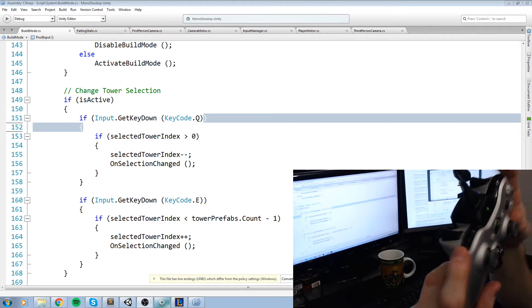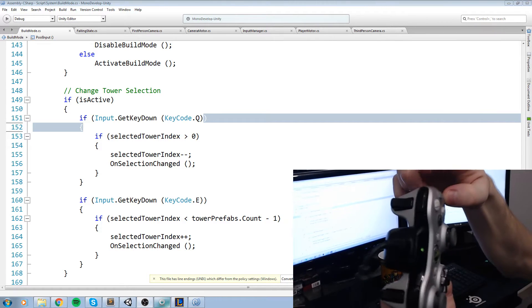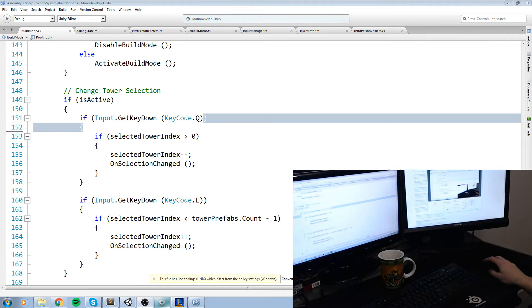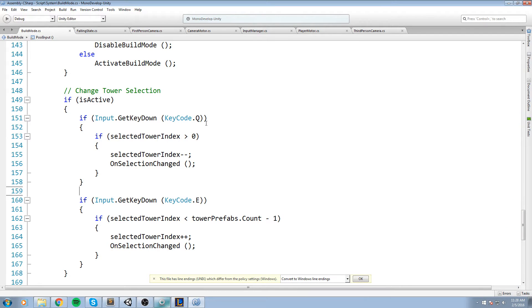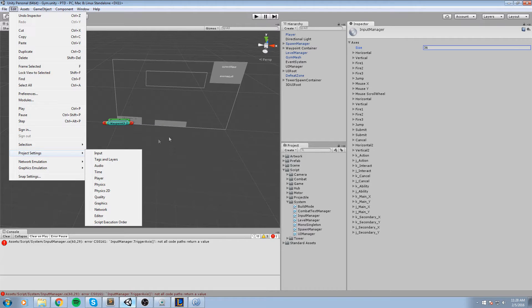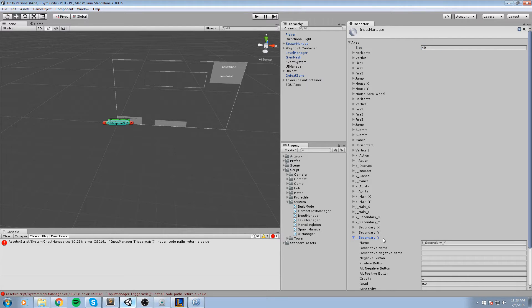What I'm thinking is to create two more inputs for the controller using the two little bumpers - the left bumper and the right bumper. They're little buttons right on top of the controller. For keyboard we can simply use Q and E like before. Now, I could create an axis where left bumper is minus one and right bumper is one, but it's going to be tricky knowing when the button is pressed versus held - we need this to act as GetButtonDown, not GetButton.